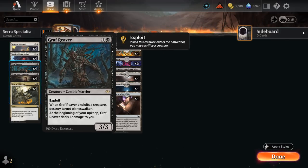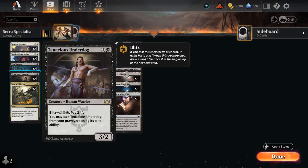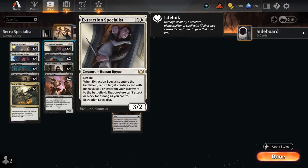Graf Reaver and Tenacious Underdog both count as warriors that can benefit from the lifelink since they both lose life. We also have the full set of Extraction Specialist — a 3-mana 3/2 lifelinker that when it enters the battlefield can return a creature with mana value 2 or less from our graveyard to the battlefield. That creature cannot attack or block for as long as we control the Specialist.